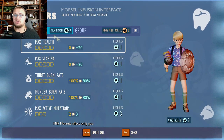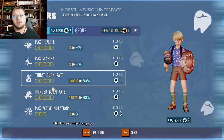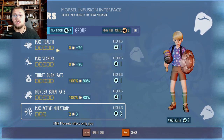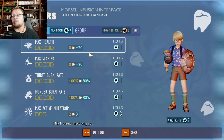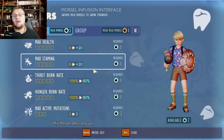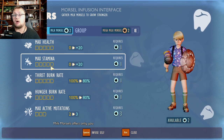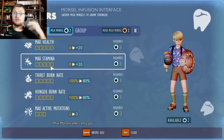Let's start with the 'U' upgrades. All of these are upgrades specific to your character only inside of your game. If you use these milk morsels, they will not help your friends. You have five different perks you can select: max health, max stamina, thirst burn rate, hunger burn rate, and max active mutations. Active mutations takes more than one, but the others cost just one each. Max health gives you plus 20 to max health — like the boost from some armors without having to wear them. Max stamina is also great, especially for heavy weapon users, as it lets you swing more times before running out of stamina, or run for even longer distances.